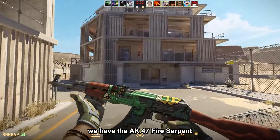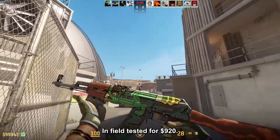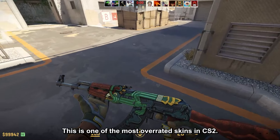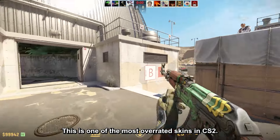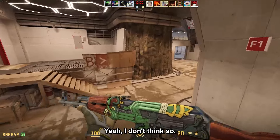For under 1000 dollars, we have the AK47 Fire Serpent field tested for $920. In my opinion, this is one of the most overrated skins in CS2 — it's not bad, but is it 900 dollars good? I don't think so.